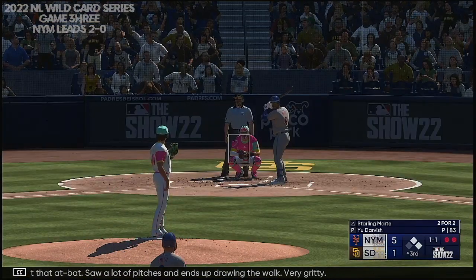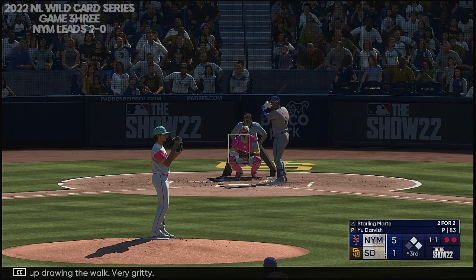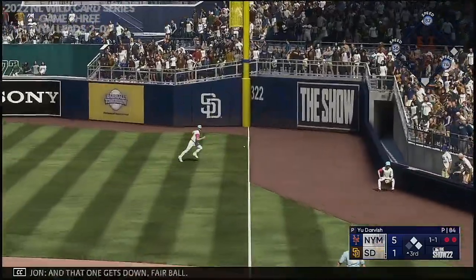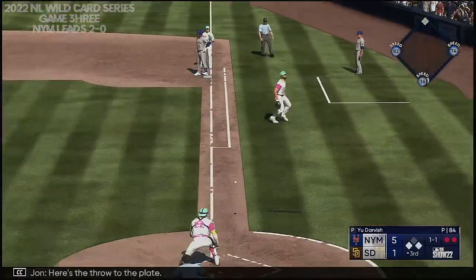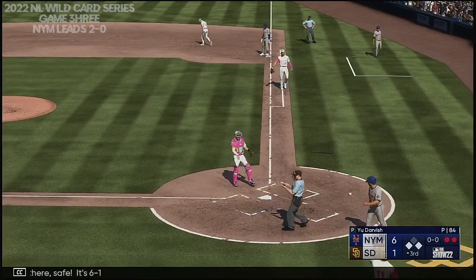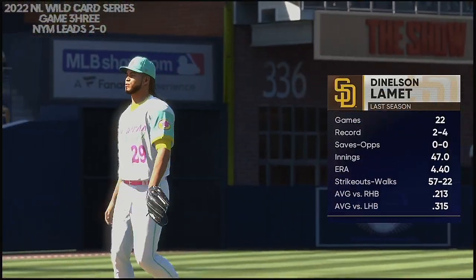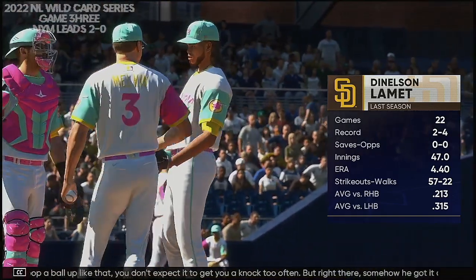1-1 now — in the air right side, and that one gets down. Fair ball. Here's the throw to the plate — finds his hand in there. Safe. It's 6-1. Drives in the run. When you pop a ball up like that, you don't expect it to get you a knock too often. But right there, somehow he got it to drop in behind first base, and that's where no one could get to it.